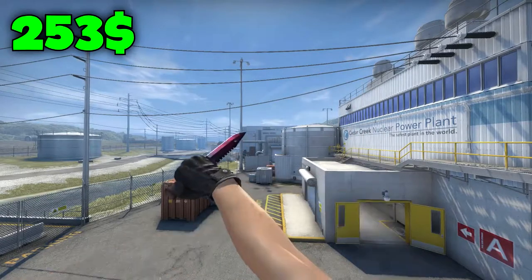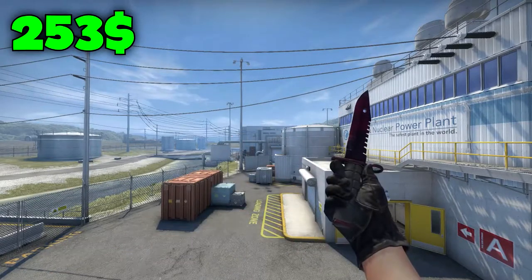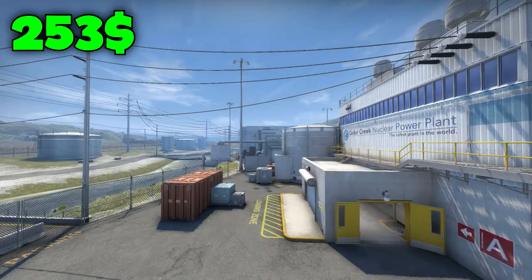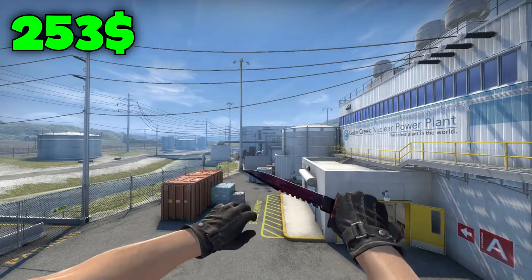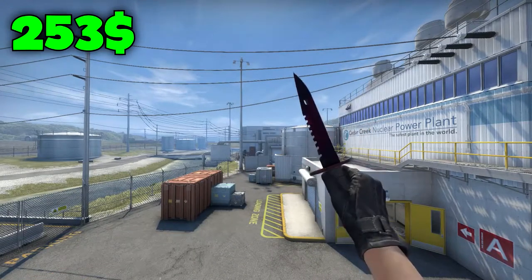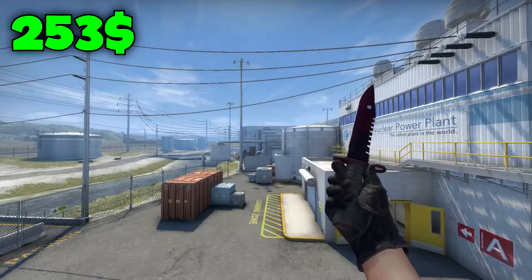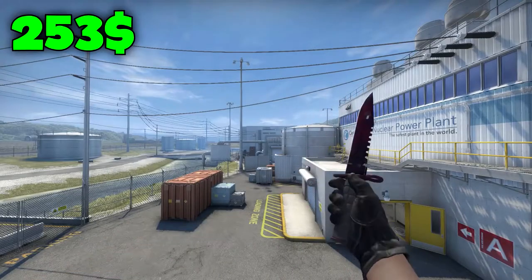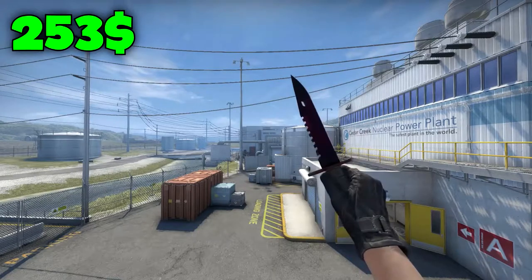For my favorite knife in the $300 price range I have to give props to the M9 Bayonet Doppler Phase 2, because this thing is so beautiful. I really love the purple color — I've said it so many times in this video — but the purple with the black just looks insane. This thing is $253, which is actually very low for this price list. It's just a beautiful knife.